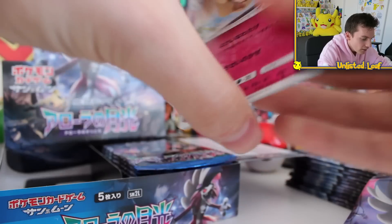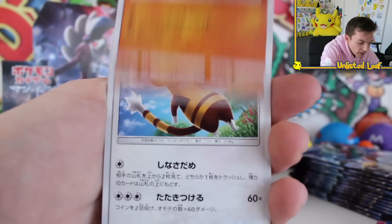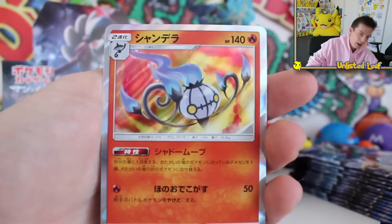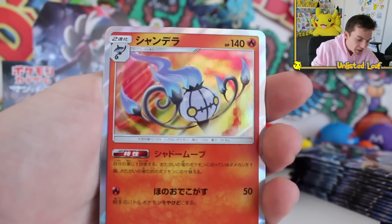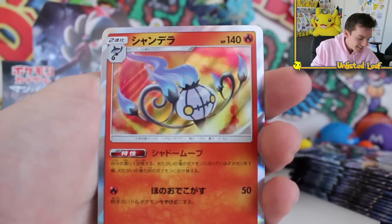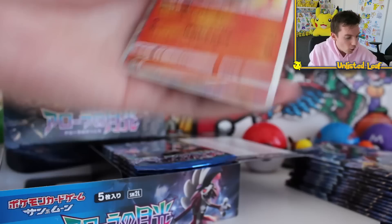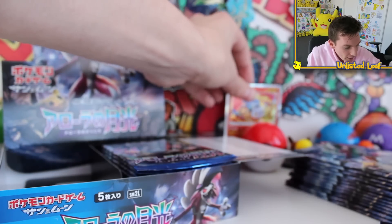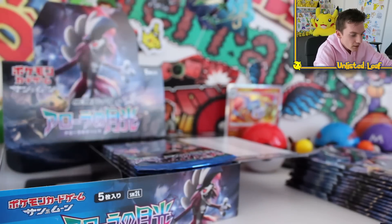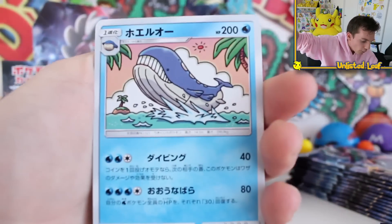I can honestly see why on eBay right now this is selling for a lot more than the islands one, and as it is the islands booster box is selling for a lot of money. Second booster pack in we pulled the holo — it's a Chandelure and he looks like an absolute boss. Do you remember him from Pokemon tournament? Does anyone still play Pokemon tournament on the Wii U? That's the first holo of the day. But honestly the way the artwork looks on those commons and uncommons, it's just as good as pulling a holo.